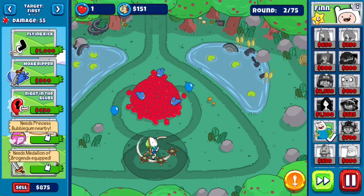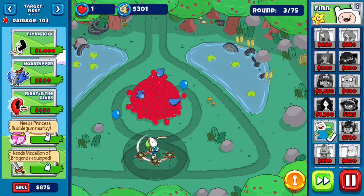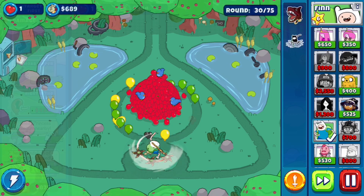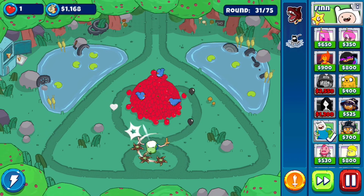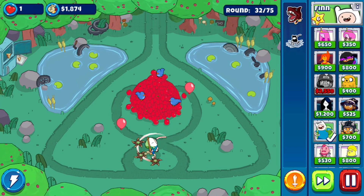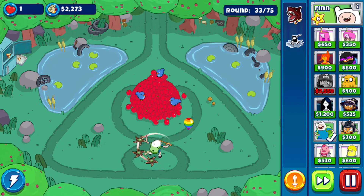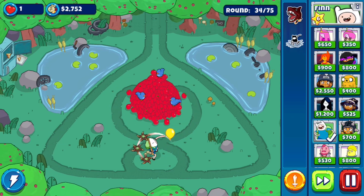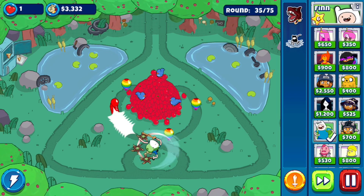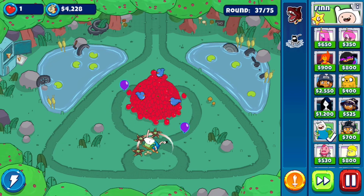I'm probably just going to skip you to around round 30 or 35 when things start to get a little uninteresting, because if they die before then I probably messed up. Just playing Finn without a sword could probably make it to round 30 with this build. This guy's actually doing really well — no one's made a full loop, which is really impressive. His speed is definitely a big advantage here. I also just realized I didn't use the ability last time. But I'll tell you the truth — it wouldn't have made a difference. He died to the first MOAB and there were four, so pretty sure he wouldn't have won even with it.